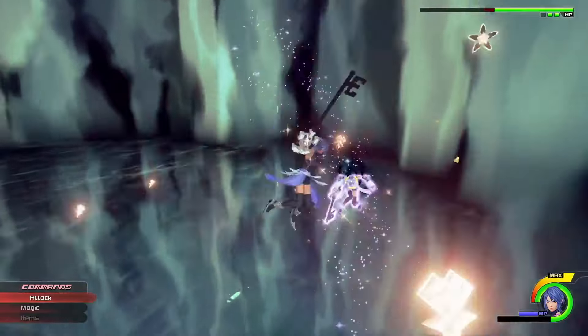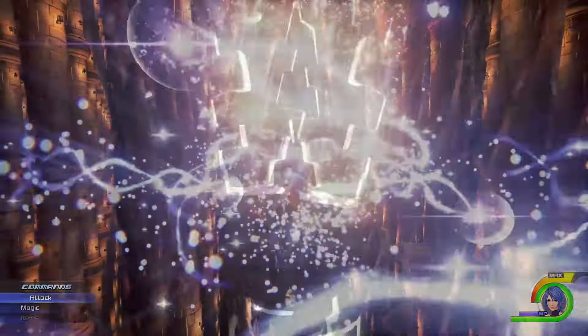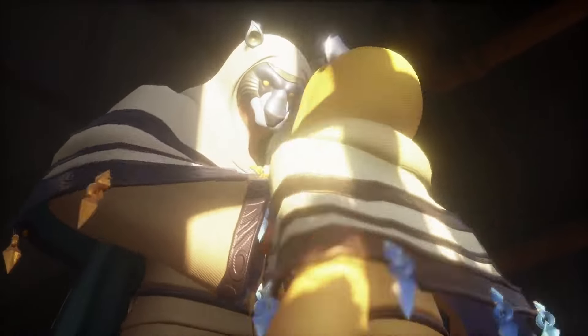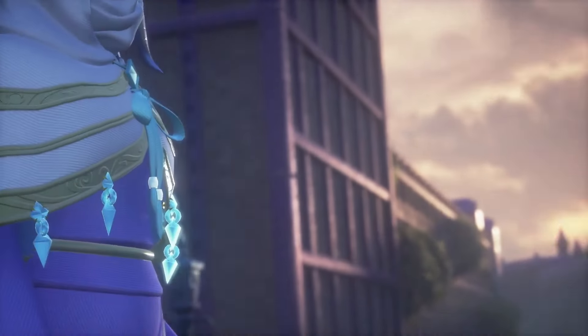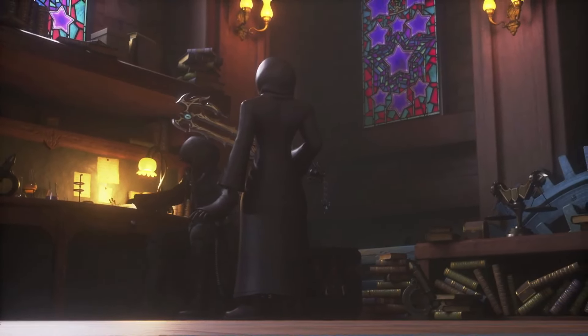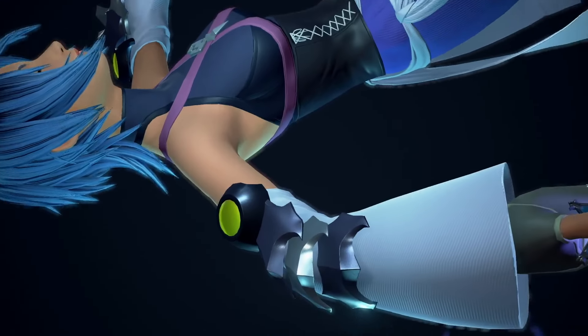There are also new features in this version of the game, and these come in the form of Dream Eaters. Dream Eaters are these little creatures that you can collect throughout Dream Drop Distance, and in the HD version you can indeed get some new Dream Eaters that were not in the original. However, that's really all the new content we're going to get.